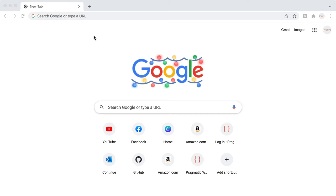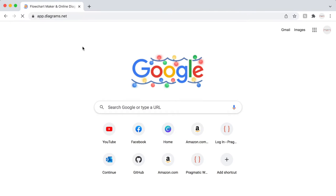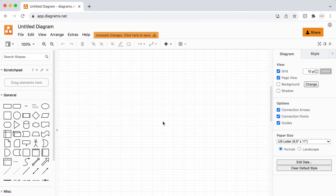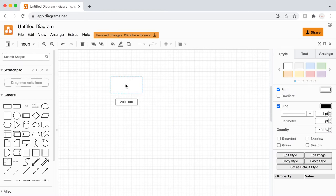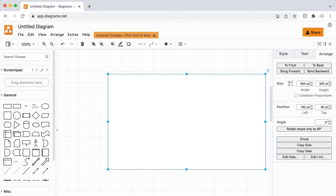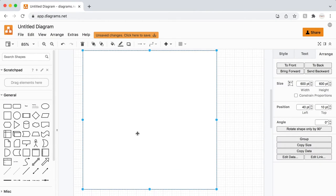One of the first things I like to do when starting a new project, before any coding, is to get a sketch or rough draft of what the interface will look like. A program I like to use for this is called Draw.io, or app.diagrams.net. You can build flowcharts, wireframe diagrams, or any other type of diagram. I'm going to start with a 600 by 600 main screen.